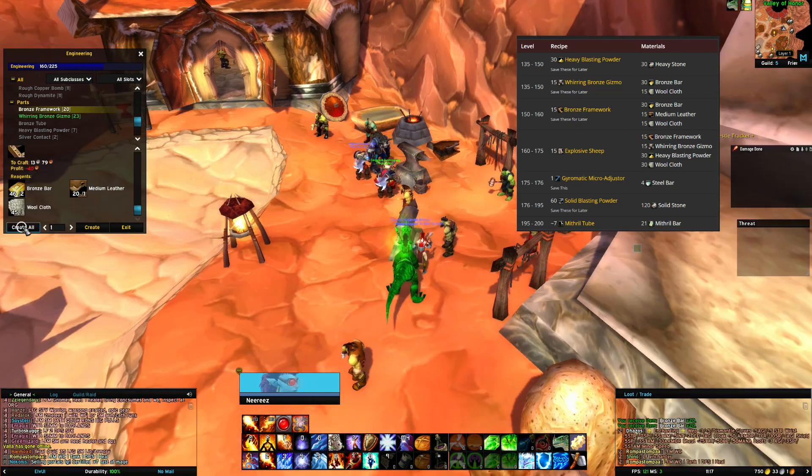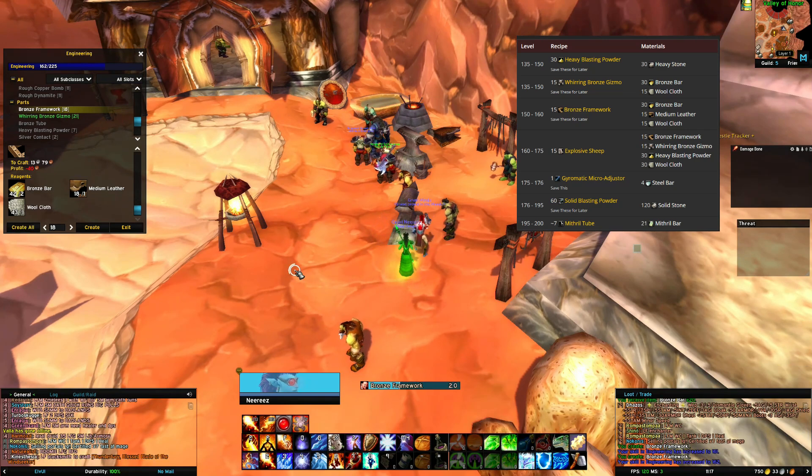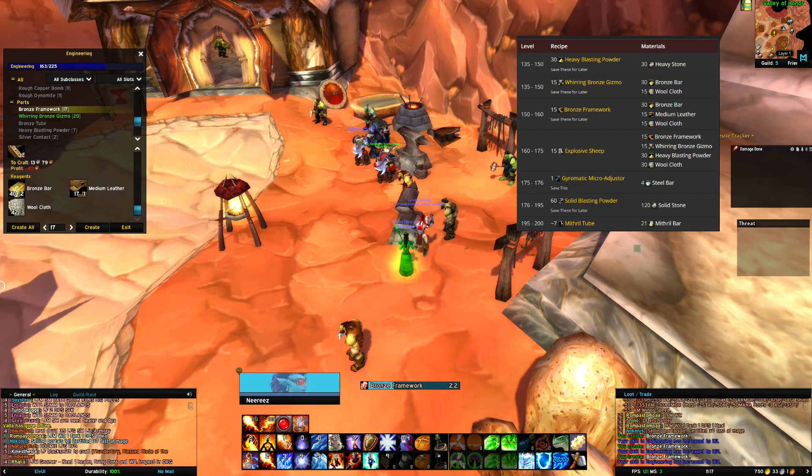From level 150 to 160, make extra bronze frameworks. To fill in extra levels up to 175, make some explosive sheep.